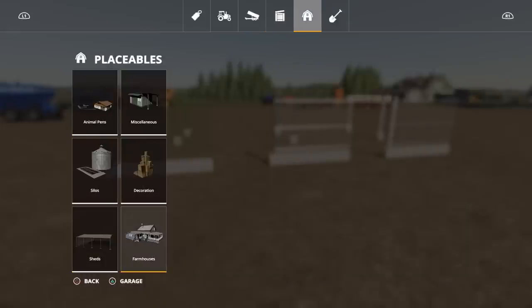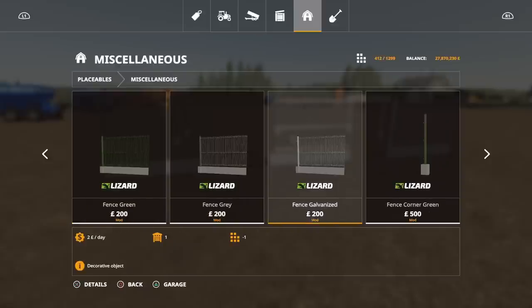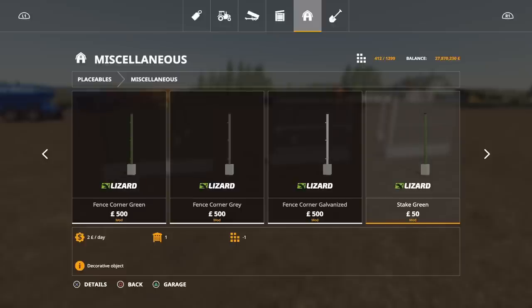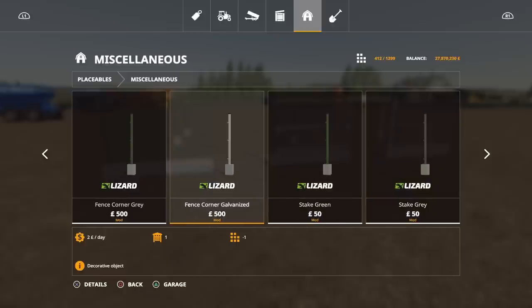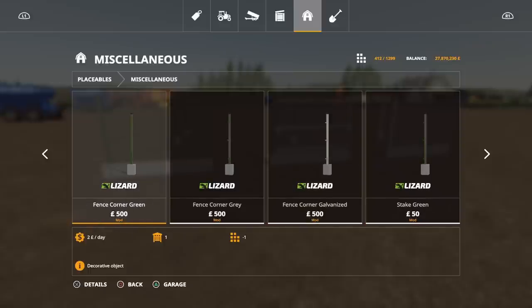You'll find these under Placeables, under Miscellaneous. We've got Fence Green, Fence Grey, Fence Galvanised — 200 each for the fence panel. Then Fence Corner Green, Fence Corner Grey, Fence Corner Galvanised, and it says Stake, but the Stake came out looking exactly the same as the Corner. That's the pack by Methue FS.